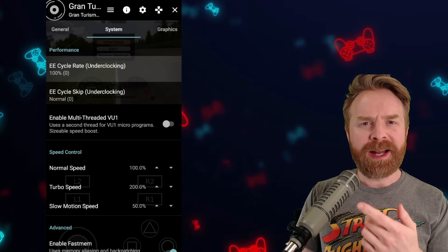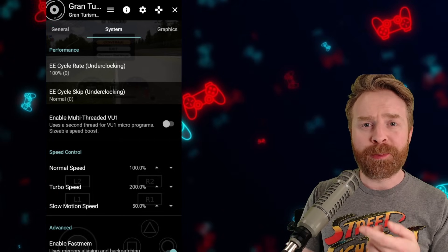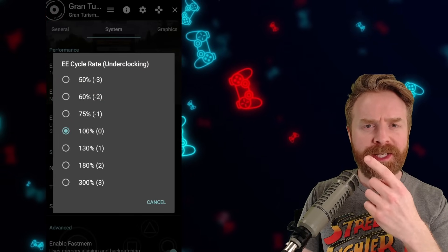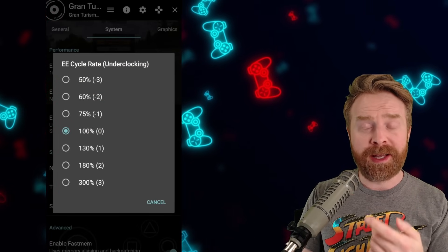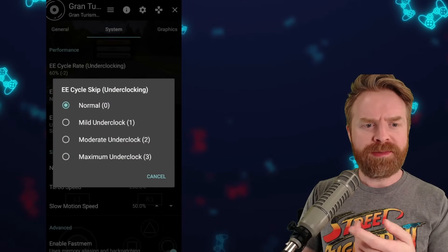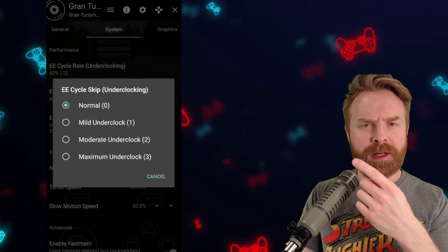In the System menu, underclocking might actually help out with performance. EE Cycle Rate is set to 100% by default, but you can change this to 75% or even 60%, and that might improve things. For EE Cycle Skip, it's set to Normal by default, but you can set it to mild underclock (1) or moderate underclock (2). I'd recommend mild underclock at number one.